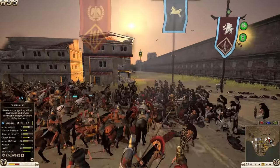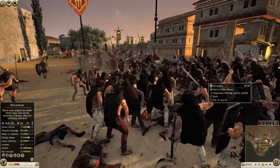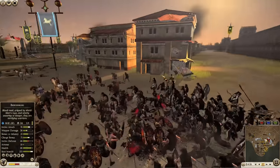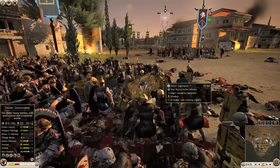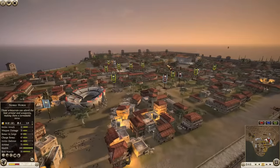Suebi coming around the flank with berserkers — berserkers are a game changer — and that auxiliary force is getting annihilated. They should have just charged the rear of the unit that's still fighting strong. They could have easily broken those desert legionaries, but instead found themselves surrounded and destroyed.